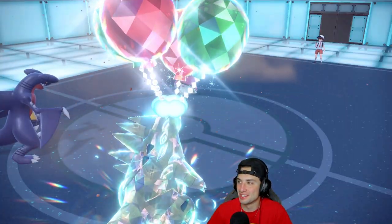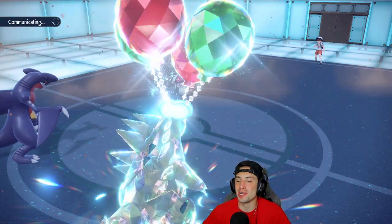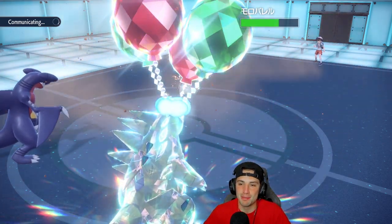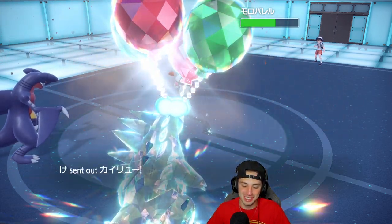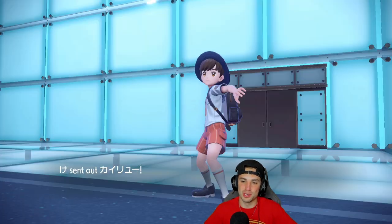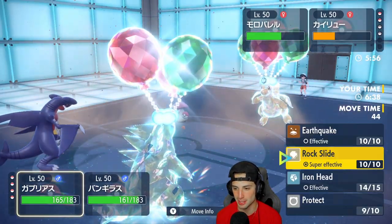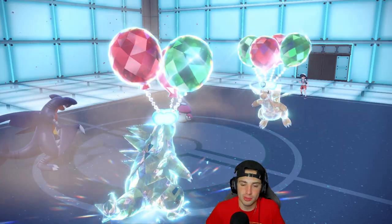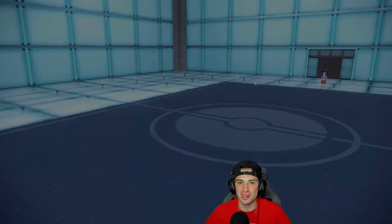We come out strong in match number two. I was all about just attacking — no swapping, just Tyranitar and Garchomp on the offense pushing forward. They throw back out Dragonite but this one's probably going to get cancelled. I Earthquake to clear Amoonguss and the battle gets cancelled. One and one — let's go grab ourselves a winning record in that third and final match.